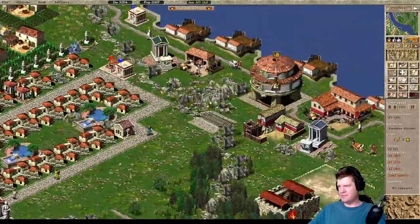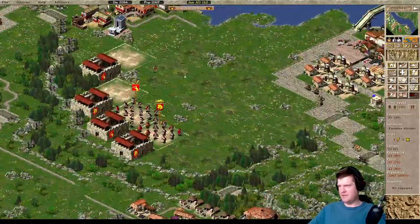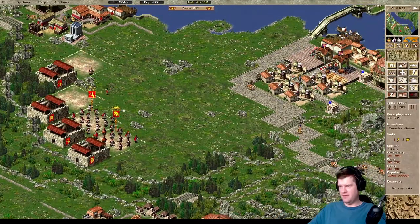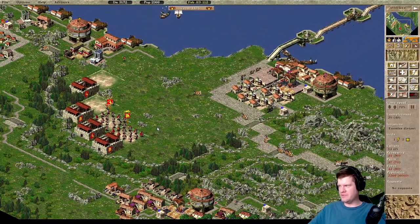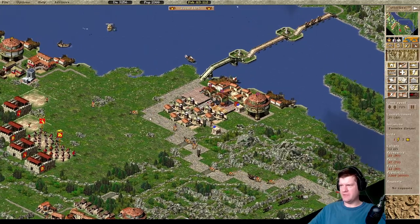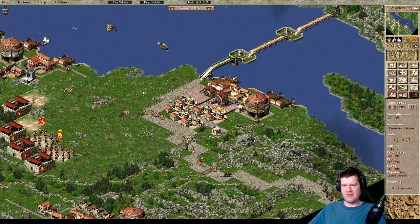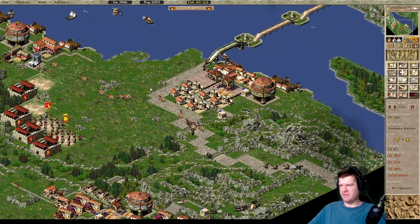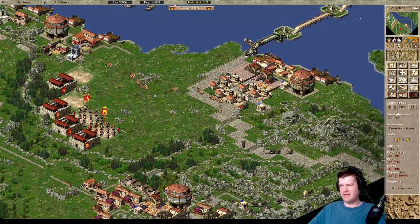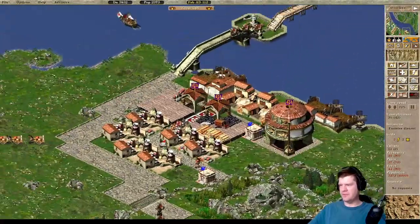Let's make sure we're continuing to expand here as we can, because more plebs equals more gold mines — what else could you ask for? We've got these two forts basically at full strength. Hopefully our relief force wins their battle. If they win, they come back and can help us defend the next invasion. If they lose, we've got to rebuild them from scratch, and that sucks. So we'll be a little bit careful with that.